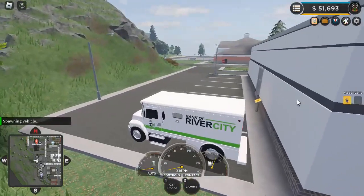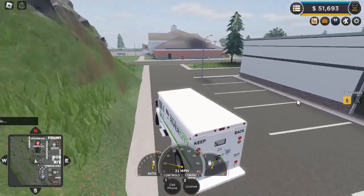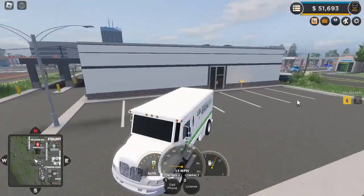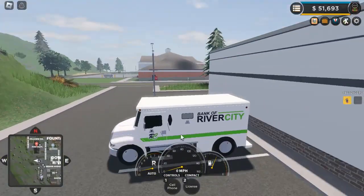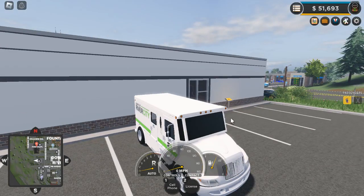And I would spawn it in. And then I just park it right... just park it anywhere, pretty much. And then you'll wait for something on your screen to say a bank thing. A delivery that you can do. And then I'll just pinpoint it.